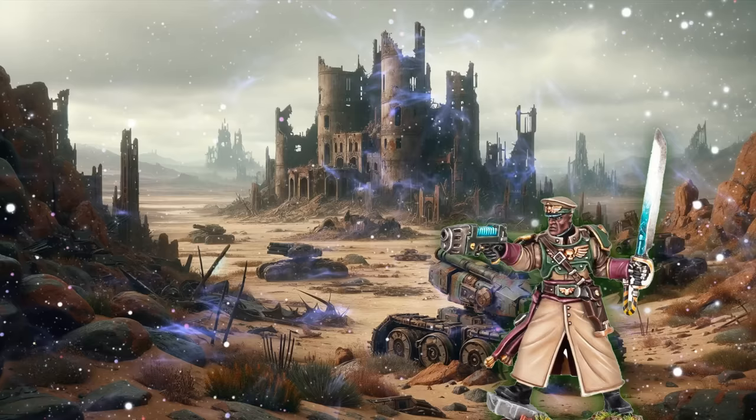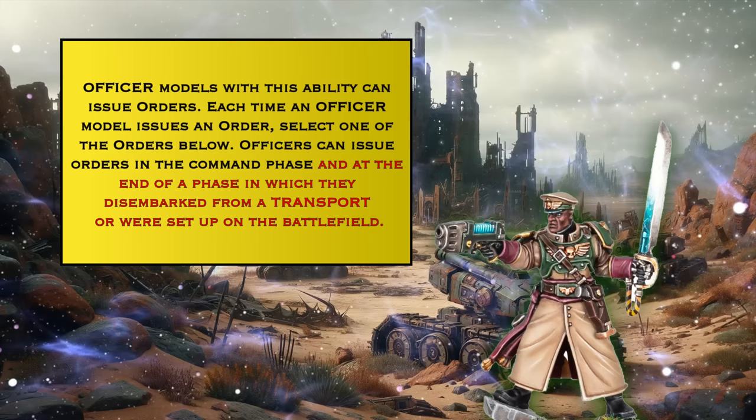Guard got a rules change I'm a massive fan of: now all their reserve and mechanized infantry and officers got much better, because Guard now have the ability to receive orders on a turn where they get out of a transport or deep strike in. It doesn't feel overpowering — it just gives Guard more lateral options, more ways to play. Overall that's a very slight upgrade of the army, but in the context of the rest of the game dropping in power, you move up a small amount while watching everything else go down.